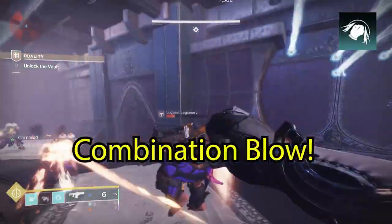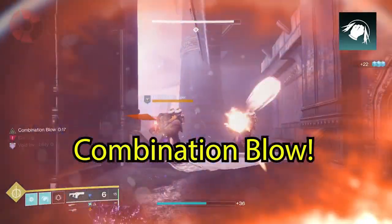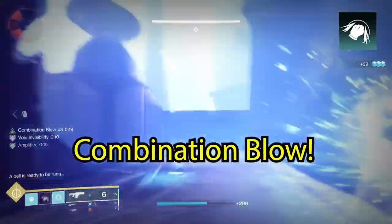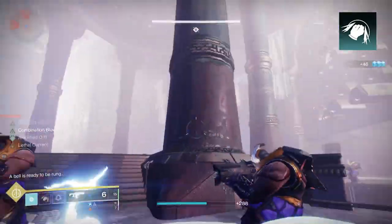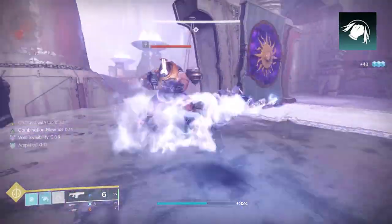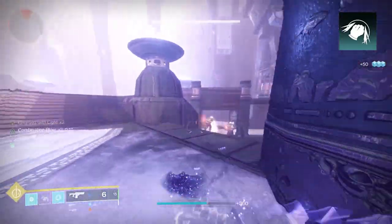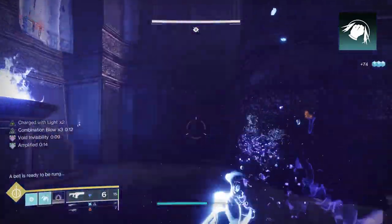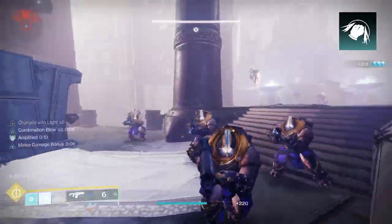Next is Combination Blow. Combination Blow increases your melee damage, which stacks three times, and successful kills refill your class ability and restore a small amount of your health. So when you get a melee kill, you're going to get your dodge back. And with Gambler's Dodge, you get your melee back. As you're doing this and getting those melee kills, you're increasing the stacks on Combination Blow, which allows you to do additional melee damage.